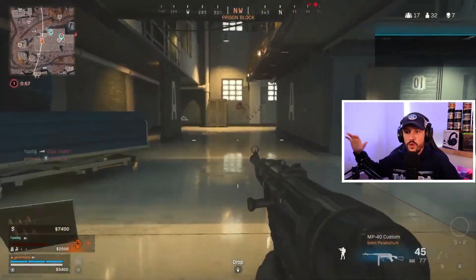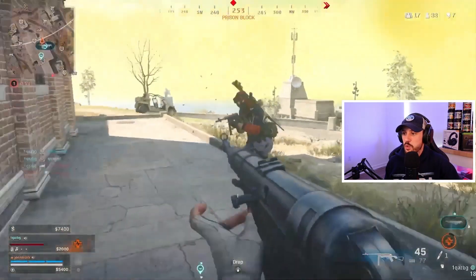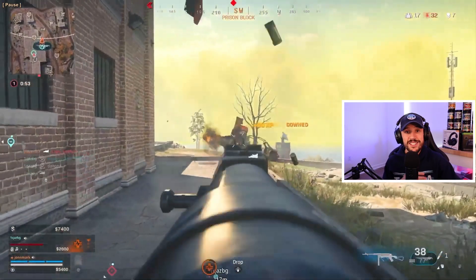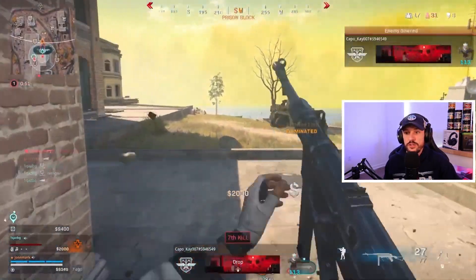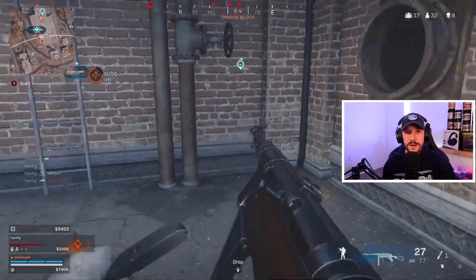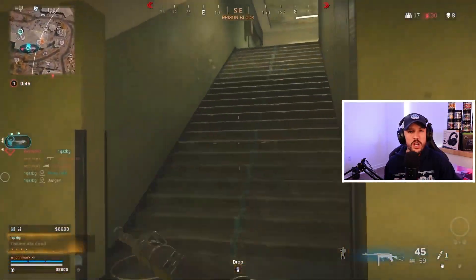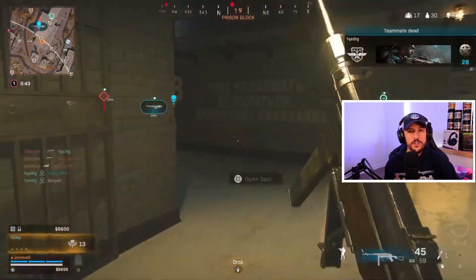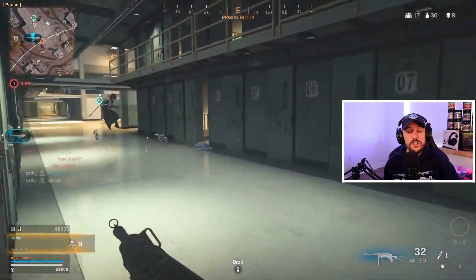There's another team right around the corner. Seven kills, still 16 teams. He sees this one out here — notice he keeps his distance, he's not in a position to get his camera broken. He's able to get the down and thirst. We take advantage of third partying, especially in solos and duos. In trios and quads it gets tougher because you're talking about six to eight people, but in duos and solos it's very simple to third party.